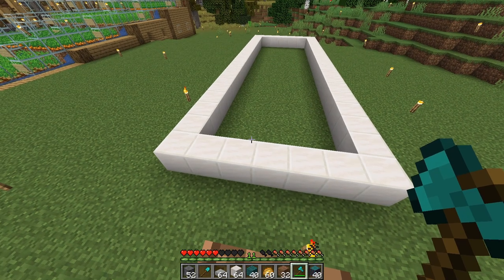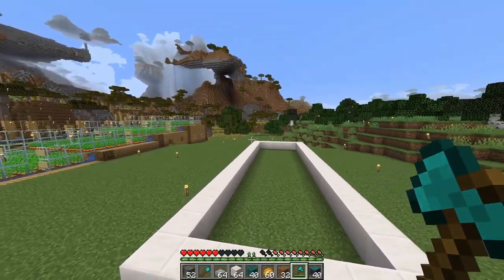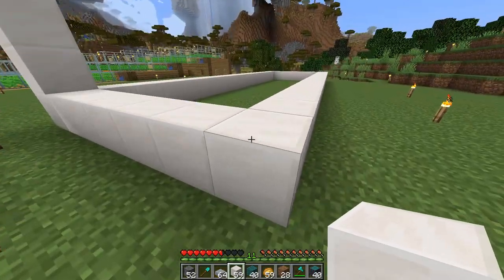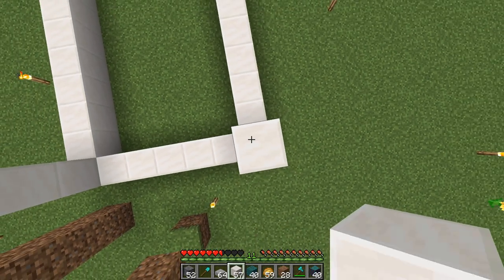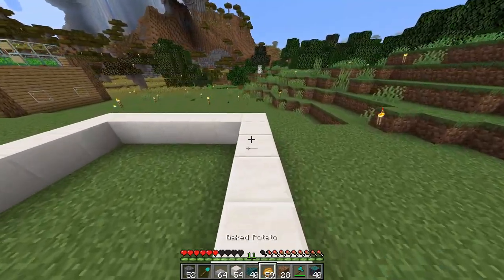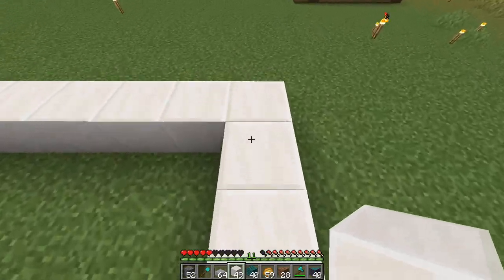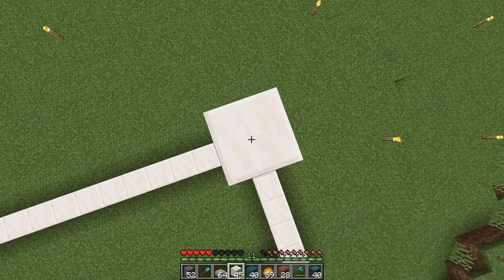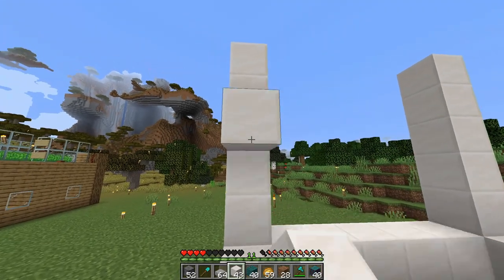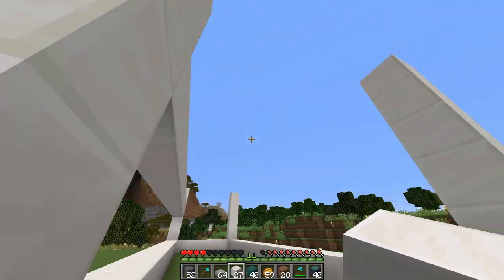Let's start with the foundation: seven blocks wide and 19 blocks long. Raise the corner pillars six blocks high on all four corners, giving you a shape like this. Then make a second floor on the third block, extending all the way to the back and around the entire building.